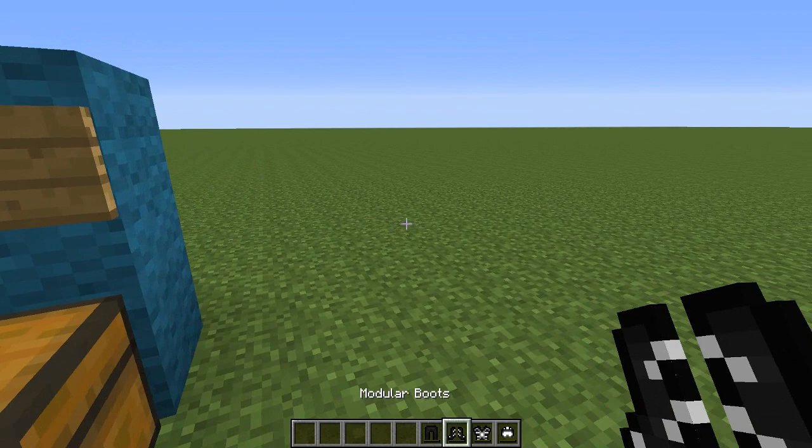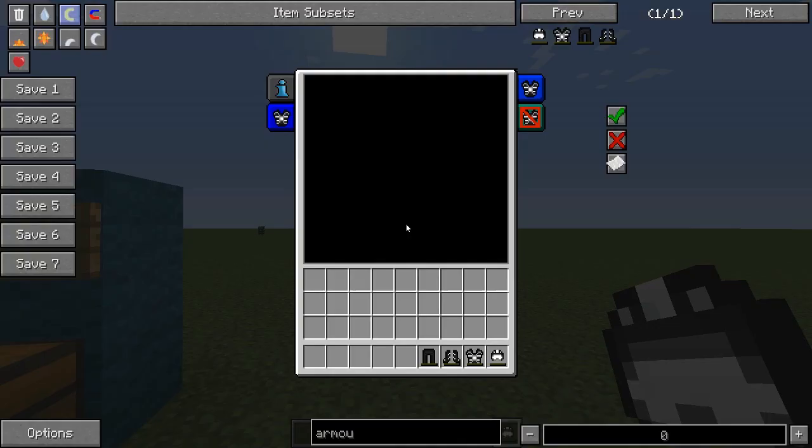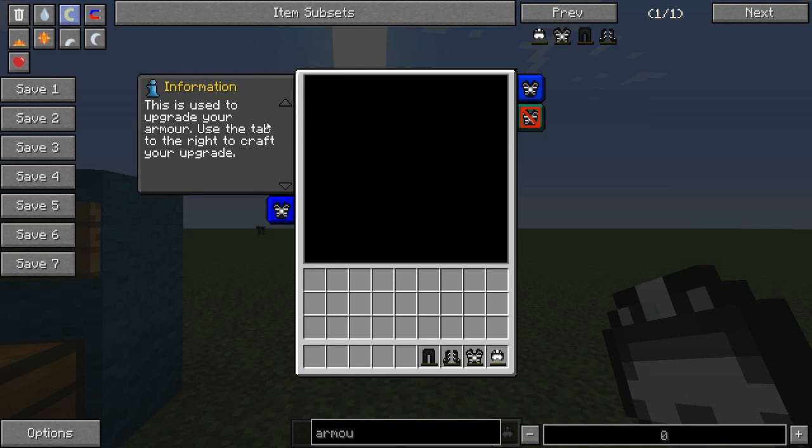So you can craft all these armors. What can you do with these armors? Well, you don't need any table or anything like that. All you've got to do is just hold one of them in your hand and right click. Now, this looks confusing, but it's not very confusing at all. So up here you've got your Upgrades, the Upgrade Removal, the Config, and the Information.